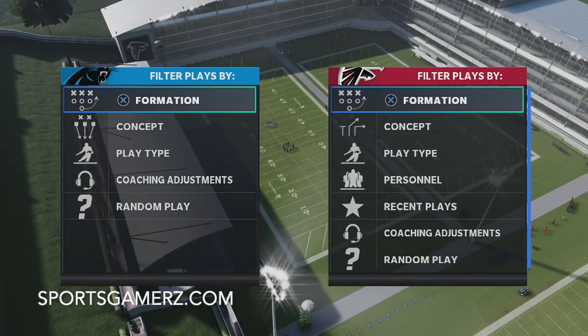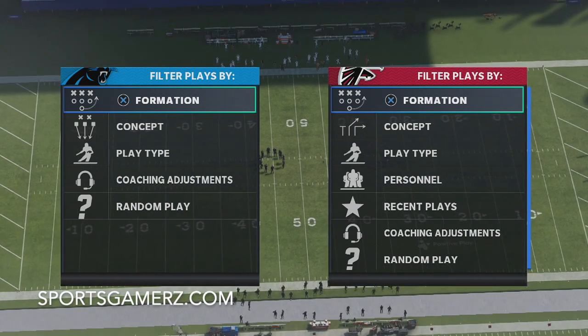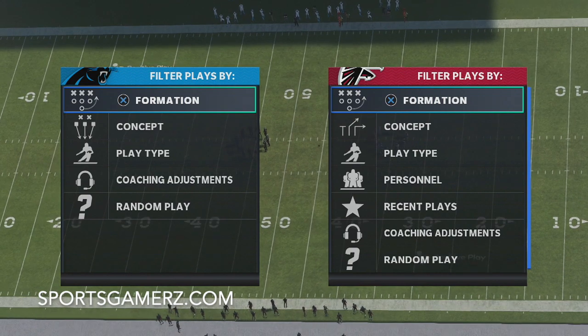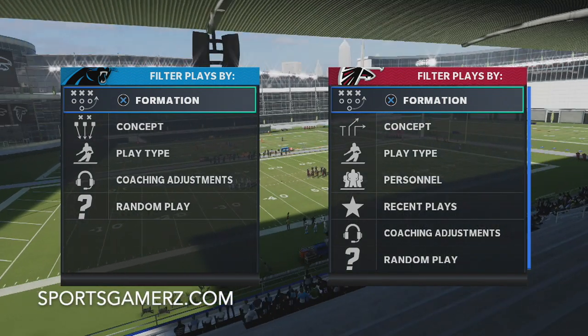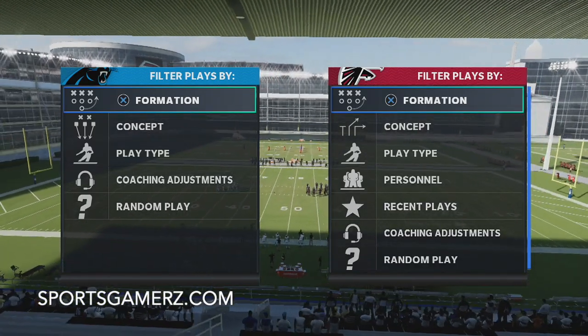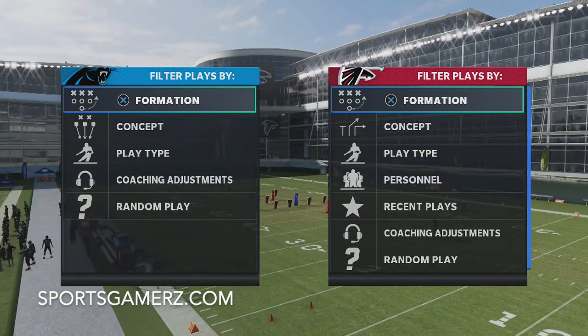What's up guys, it's Duke back here from sportsgamers.com. Today's Madden 21 tip, I'm going to break down one of my favorite lockdown coverage defenses that you can use to successfully shut down any of the most high-powered offenses you guys see online — from the gun bunch to the gun trips, tight end, trade wide, flex, whatever. All those dominant passing offenses will get shut down easily by this defense.